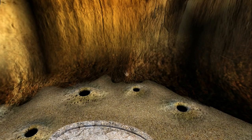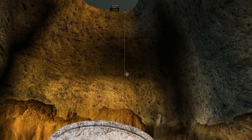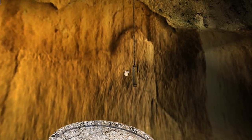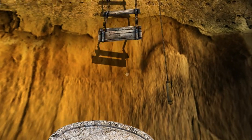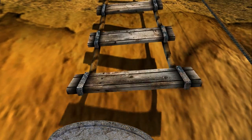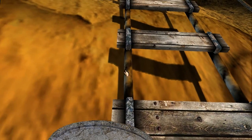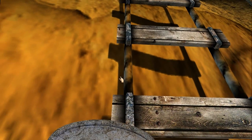Then over here, near all these holes in the ground, we find a rope. So let's pull that rope — and a rope ladder falls down. Of course I can't climb that, because I have the slate with me.